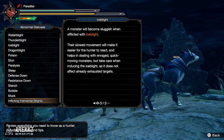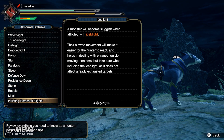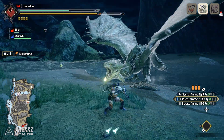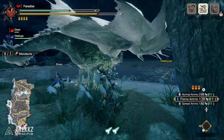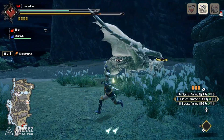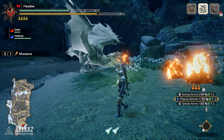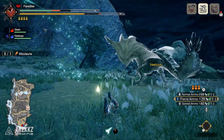Next up, Ice Blight. The in-game description says a monster will become sluggish when afflicted with ice blight. Their slow movement makes it easier for the hunter to react and helps in dealing with enraged, quick-moving monsters, but take care — it does not affect already exhausted targets. From testing, the slow seems to actually cause a delay between monster attacks rather than slowing the attack animation speed itself. You can see this from the Wrathion tailspin comparison — the timing is pretty much the same even when ice blighted. So this blight is more useful for giving you time to get damage in between a monster's attacks.